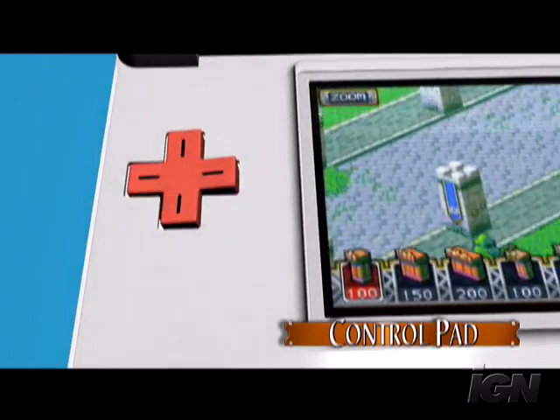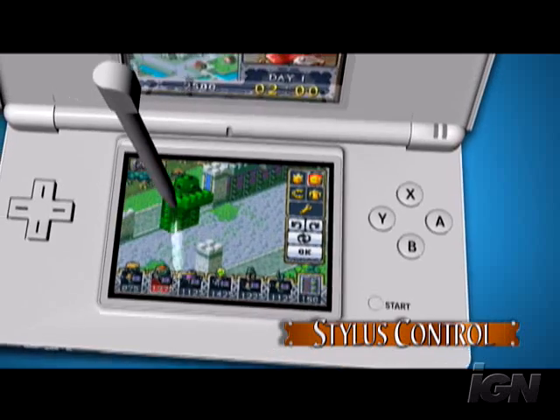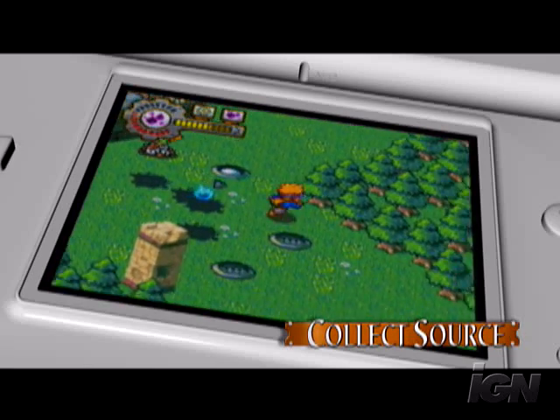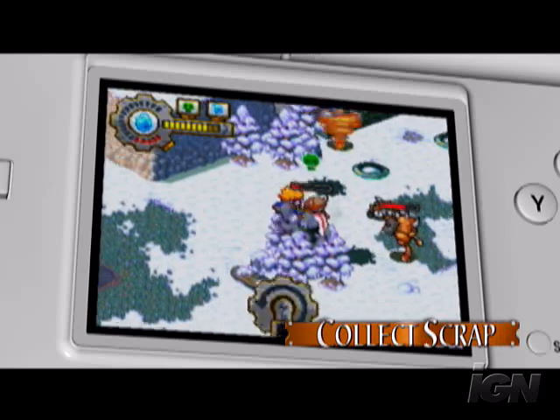Use the control pad to move around the battlefield and use the stylus to build your items. Defeat an enemy during battle and a small blue source flame, or sometimes scrap, will appear for you to collect.